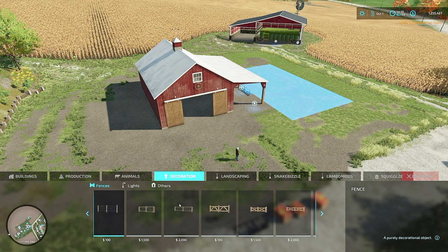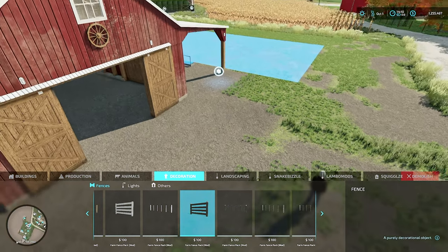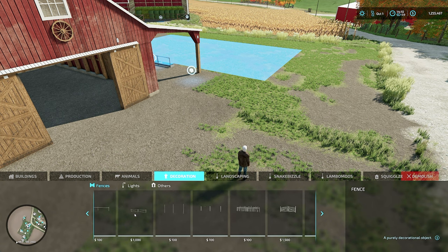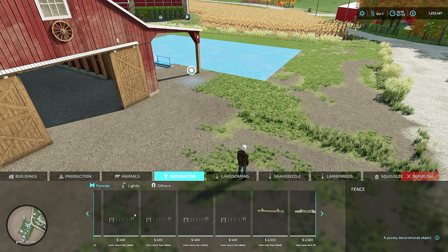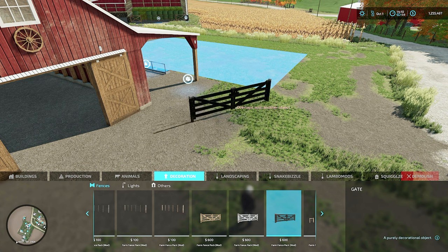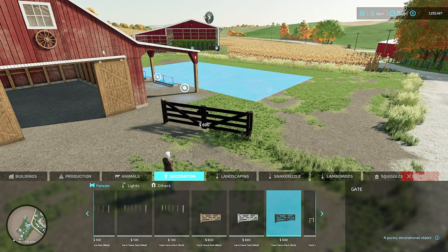Now we're going to grab some fencing. I really, really like the Farm Fence Pack Mod - it's a little more put together than some of the base game black wooden fencing. I like that the gates show up like a closed gate, which I really do like. I don't remember which way it opens, but I think it opens out towards those hinges right there.